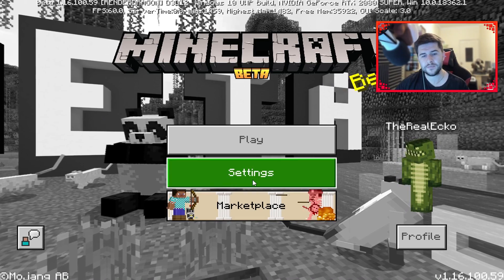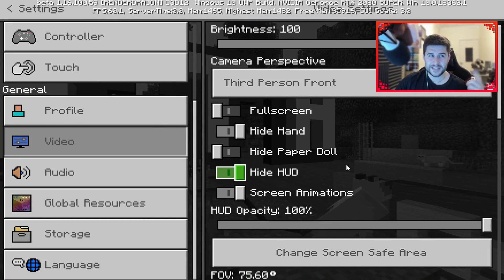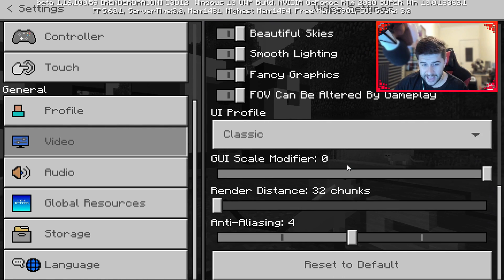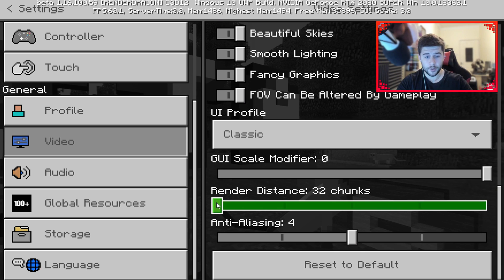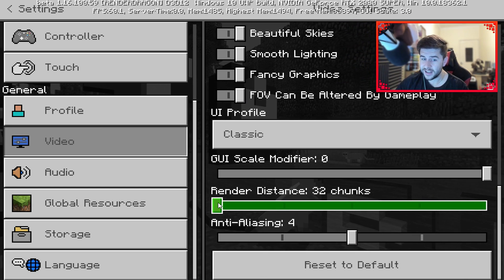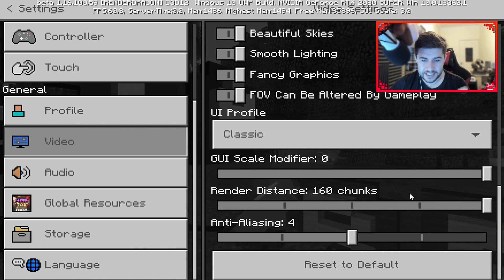As you guys know, in my beta videos I can typically have my render distance from 16 chunks to 80 chunks. Well, as of today, I'm able, at the minimum, to have my render distance at 32 chunks, but I'm able to bump this to 160 chunks.